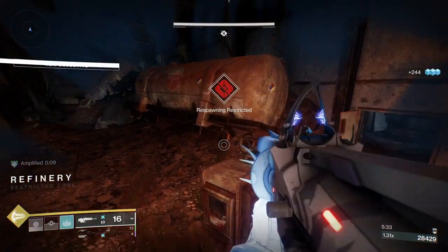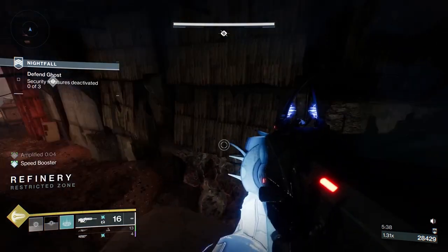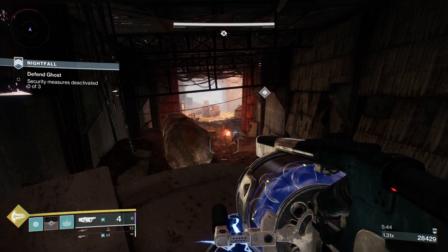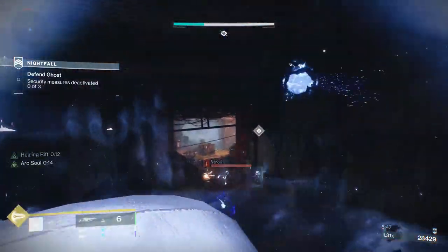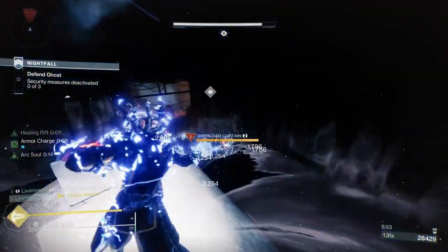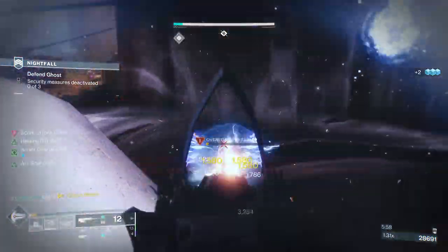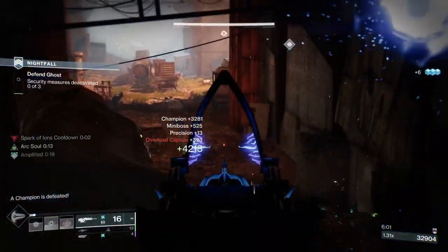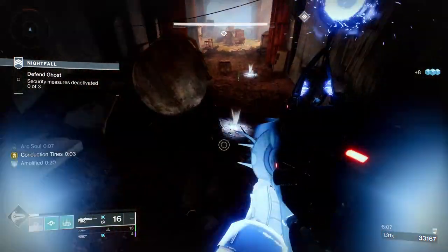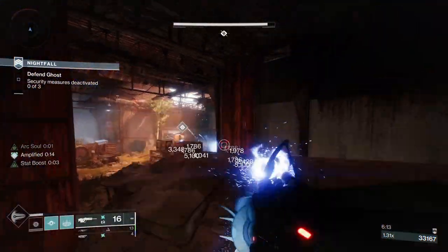If you need to get ammo and you know there's ads out there but there is a font, it will give you continuous healing for a short period of time. We're down here because there's a lot of heat over there. I stopped the Overload with my Scout Rifle, which jolts him. Then I put my Super on him, which jolted him, which means he was taking more damage from my Scout Rifle when I started again.